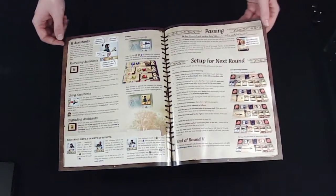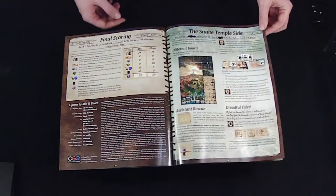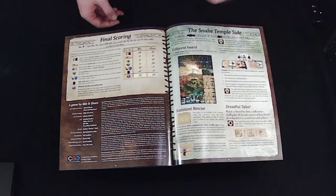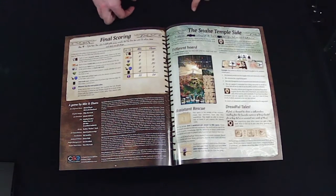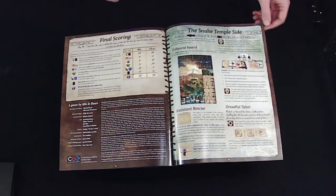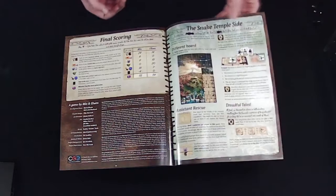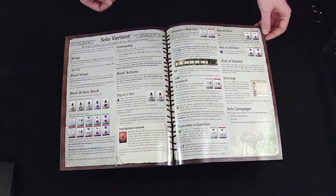What happens between rounds, final scoring and credits. The main board actually has two different sides — it's almost like two different scenarios. You begin on one side, then you can choose for further games to play the back side, which changes up some of the symbols and their placement on the board. I think the back side uses one of the lost characters from the first side that you found when you played the first time. It also goes over the solo variant.